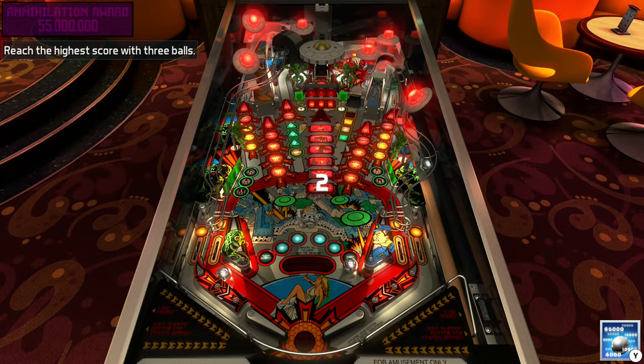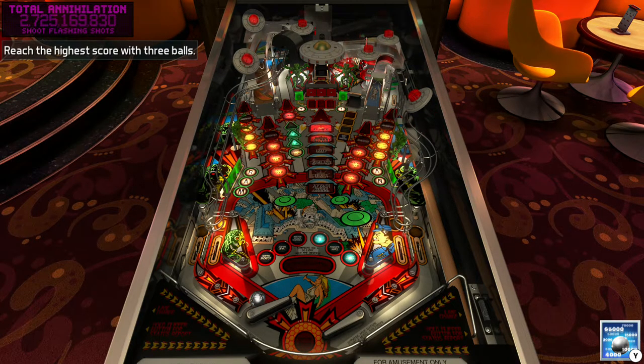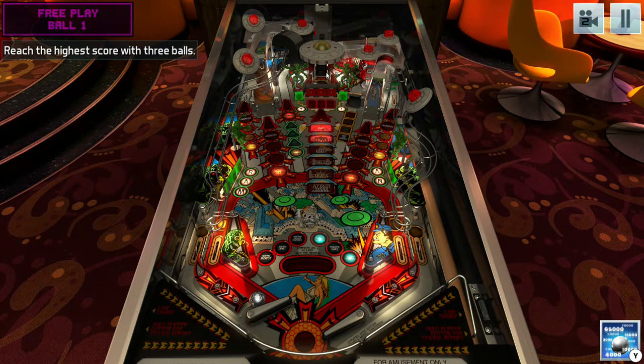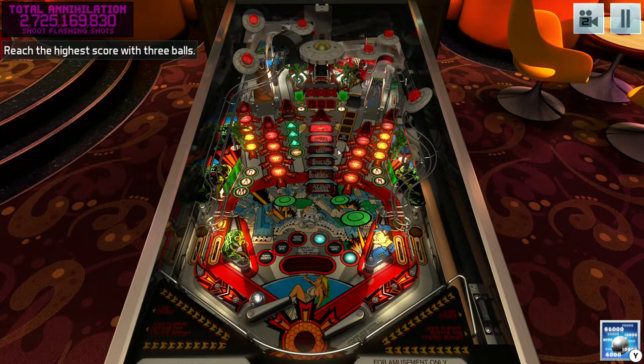Here we go. Oh, that was quick. If you look up here, what I did is I completed the saucer and as the shield was coming up, I shot a ball up in there purely by accident. That's usually how it happens. And the shield comes up and traps the ball behind the force field. If I smack this ball and hit that and it knocks it in there, you get a dirty pool and that will automatically complete the next saucer.